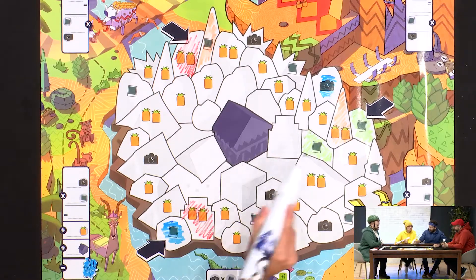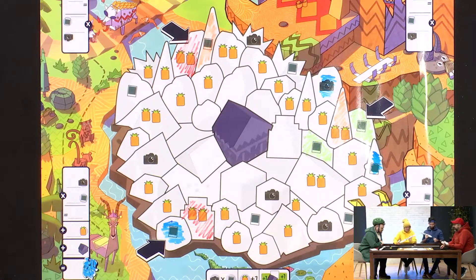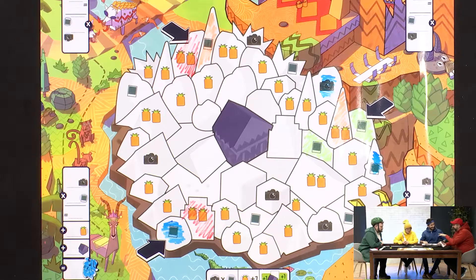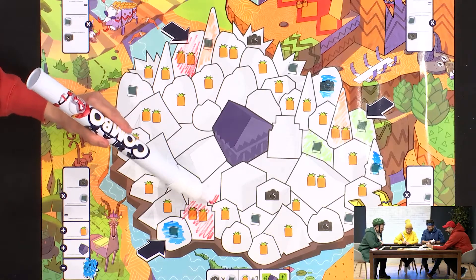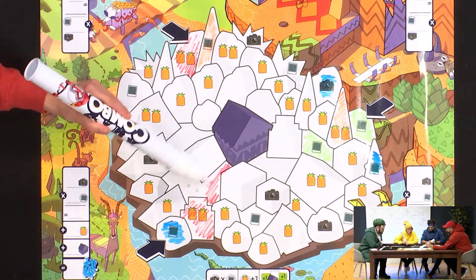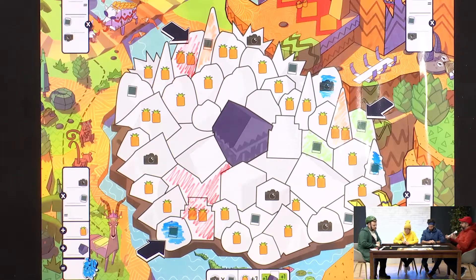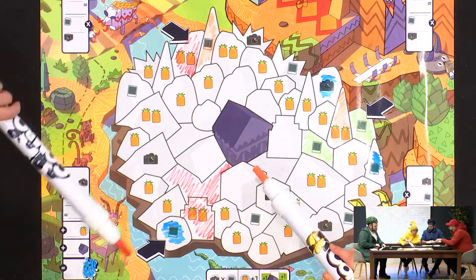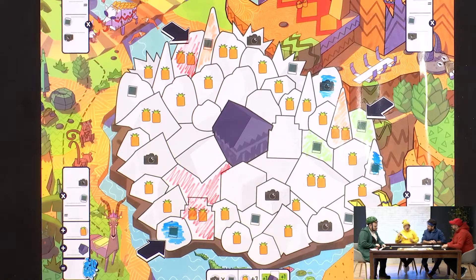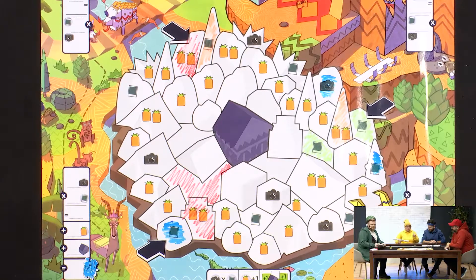There are too many strategies on the pictures and cameras. I change my mind and take this one — I reach the temple here. So I will have two first points on the temple. Wait, why do you have two points? Because it's connected: on the same colour, you can reach the temple. Nice, I didn't get that.